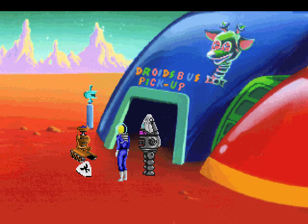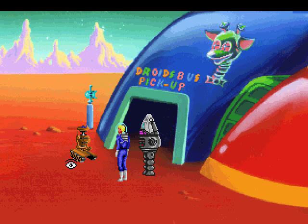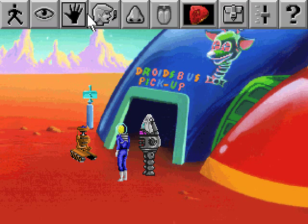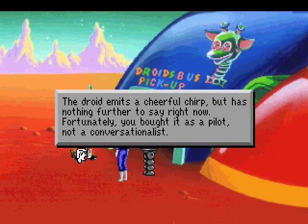Welcome back! We got ourselves a navigational droid, which we'll need to fly our ship. Your new pilot droid appears to be a bit dinged up, but functional. You hope that he knows more about piloting a spaceship than you do — well, that's not that difficult. The average vacuum cleaner knows more about piloting spaceships than Roger does. The droid emits a cheerful chirp but has nothing further to say right now. Fortunately, you bought it as a pilot, not a conversationalist.